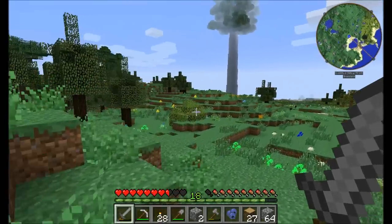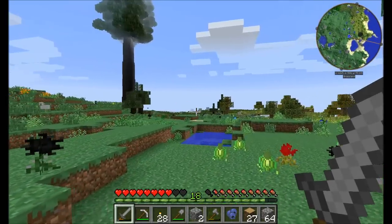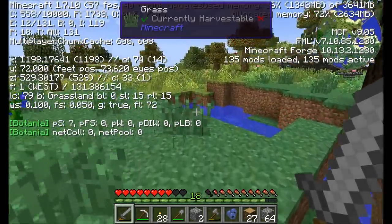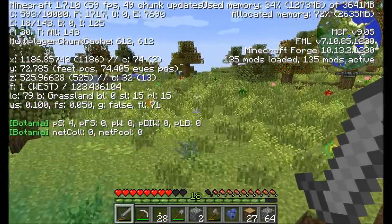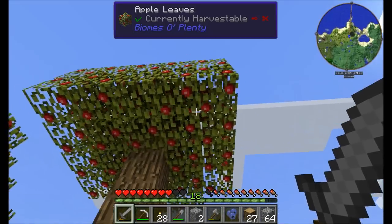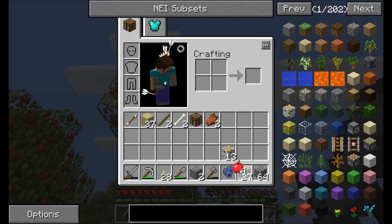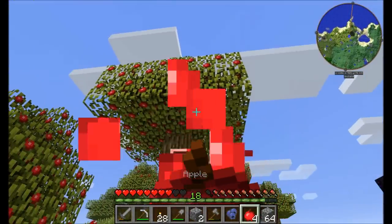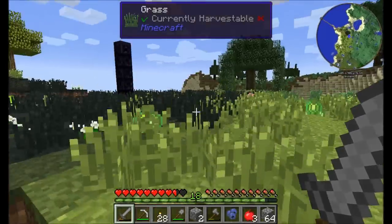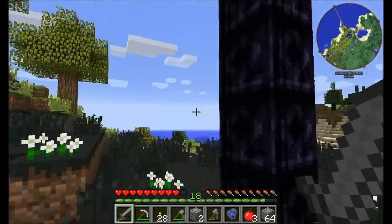There's actually a cool thing and a scary thing. Number one, we've got one of these giant trees out in the distance, which is kind of cool and exciting. But right over here is the biome I was excited to find - just past the grasslands is an orchard. The cool thing about orchard biomes is they spawn apple trees which basically have apples on them. You can just right-click the leaves and get apples off them. It's a really good early game food source, and I already got a couple apple saplings.